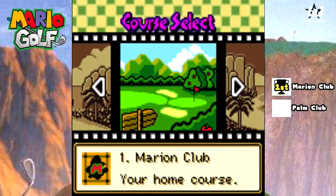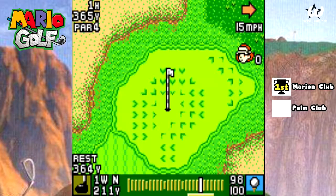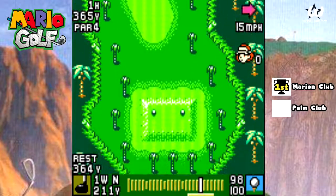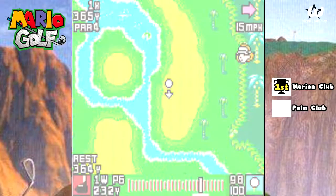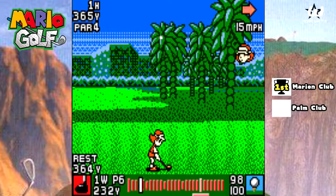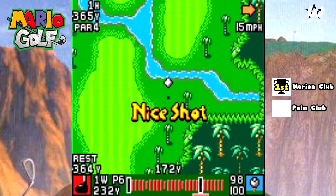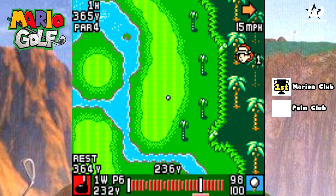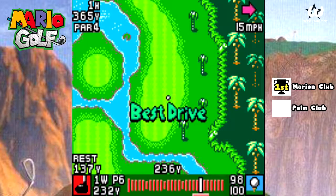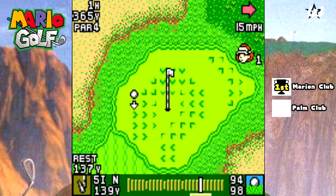Next tournament! We head to the Palm — we head to the Tropical Area. You want to watch out for the trees that are in the way. It'll give you an indication of where it will hit the tree, for your trajectory, for your starting trajectory. It'll give you a clearer indication when you're ready to take a shot.